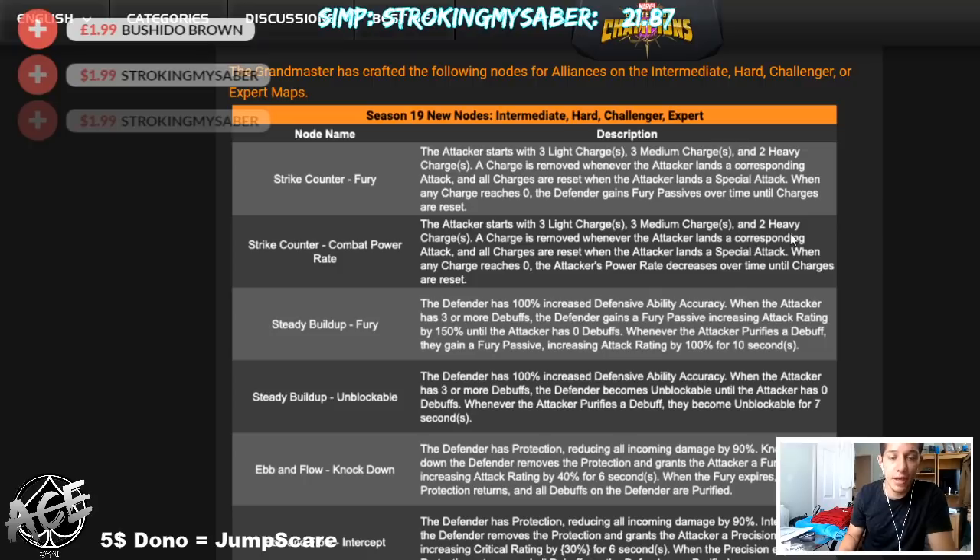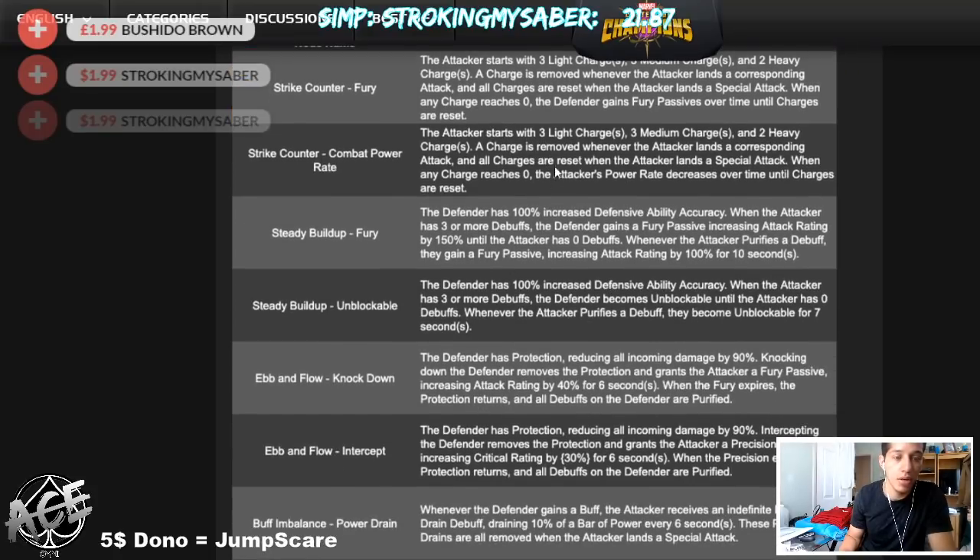The same thing goes for the Combat Power Rate node, which is next. Once you get to zero charges on any of the three, you probably want to mix up your attacks — do medium, medium, light, light, then go for a heavy. If you have a champion that can combo into heavy, that could work well. For Combat Power Rate, instead of gaining furies, your power rate actually decreases over time until it's reset. Hyperion would be pretty solid on this node.